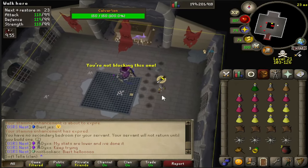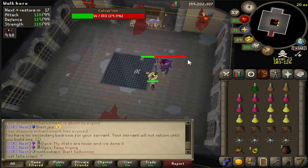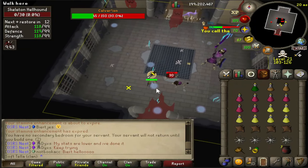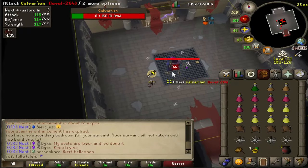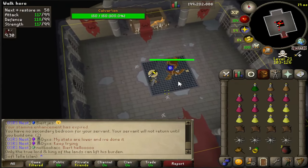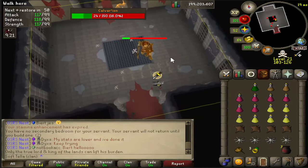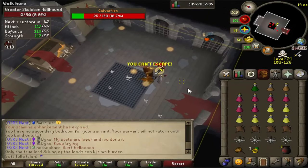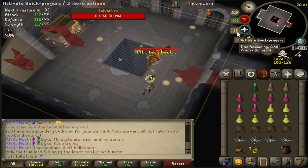Now let's do a kill sped up with no talking, just so you can see how it goes. There is a little trick: when he swaps forms, you can stand directly under him and avoid all the damage — I'll showcase that here. As you can see, if I stand right here, none of the damage gets taken and you can instantly attack him again.